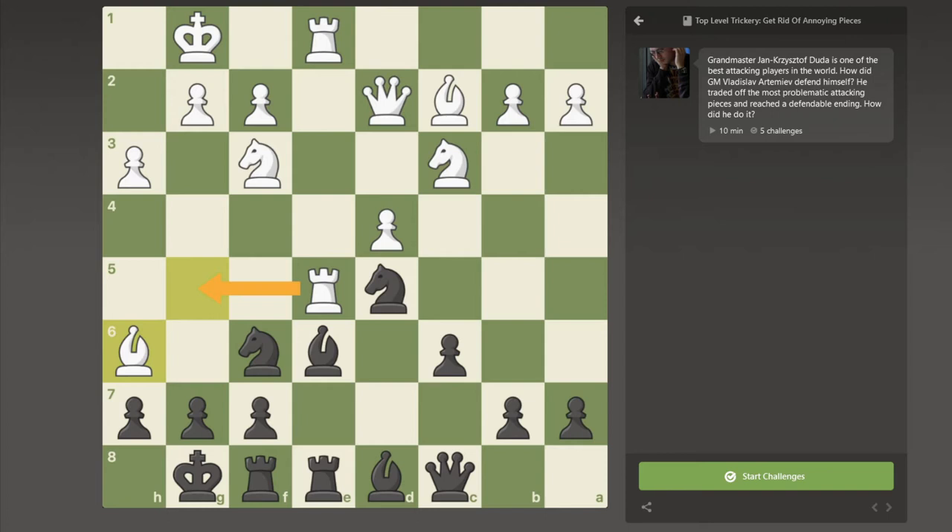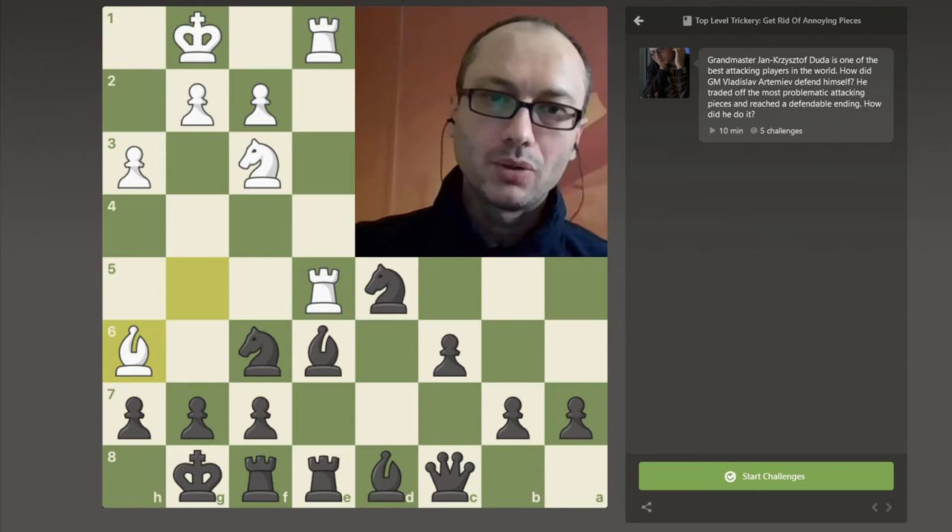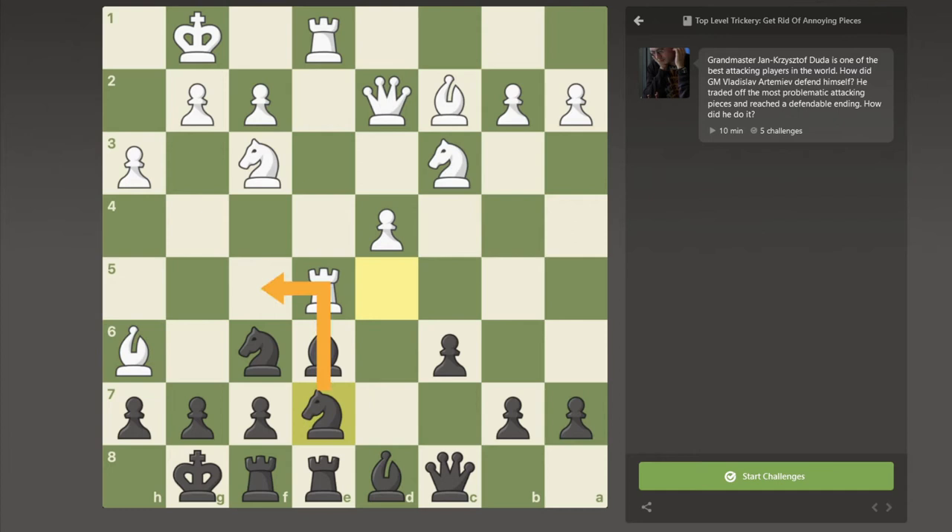So the obvious capture doesn't work. What should Black do? Right now, Rg5 and Qg5 are coming as threats. If he goes for Ne7 to defend the g5 square, he's not going to bring enough pieces into the defense, and Rh5 is going to keep improving White's position - threatening to take on g7 followed by Qh6. The point in such situations is not to lose your tempo, not to give up, to keep looking for ways to transfer your pieces to where you need them most. This is what centralization is all about.